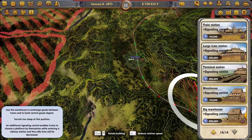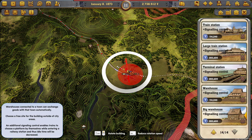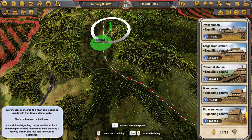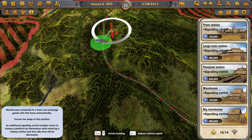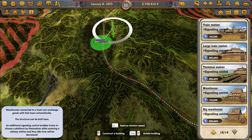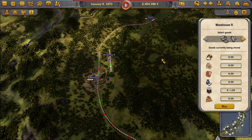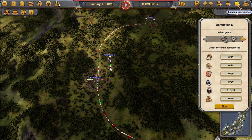I'd love to get the warehouse fit over here because of the location of these two. I'm thinking of this auto signal station as a freight one, and this one over here as a passenger. I'd love to get one over here, but the mountains are going to make it tough. But it could work — there, we can put it right there. We'll put one, two, three, four, five, six things in there. We'll max them all out and give it repairs.